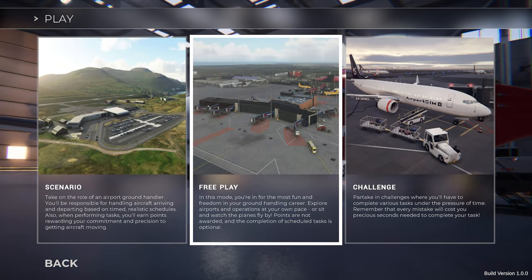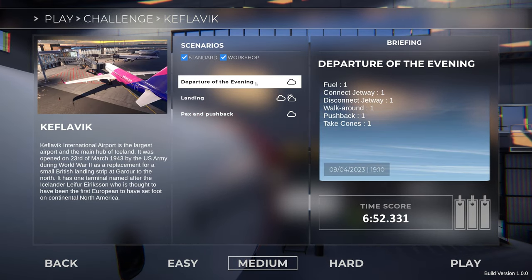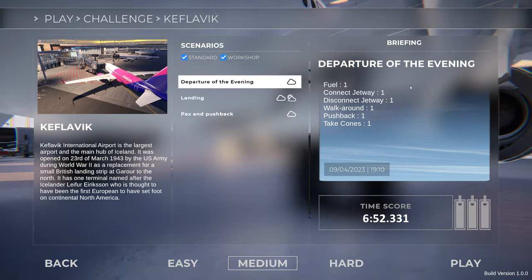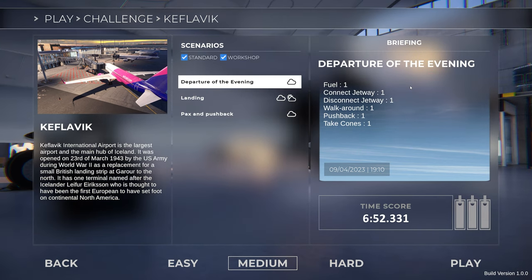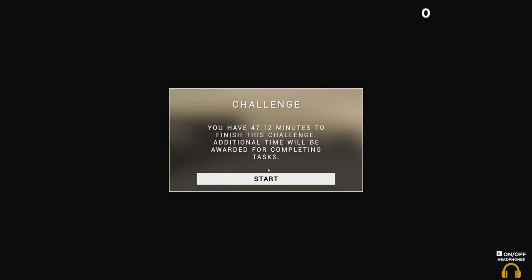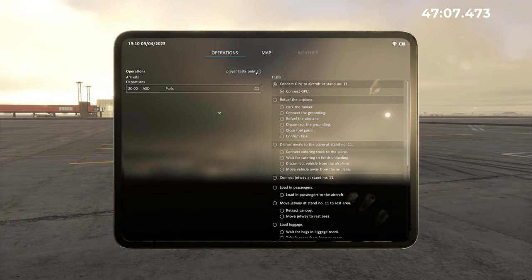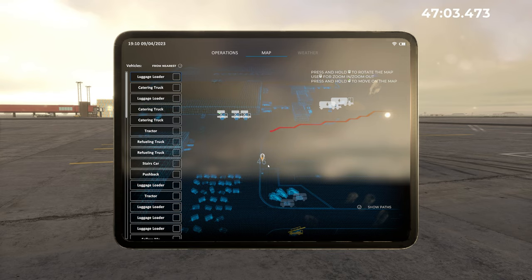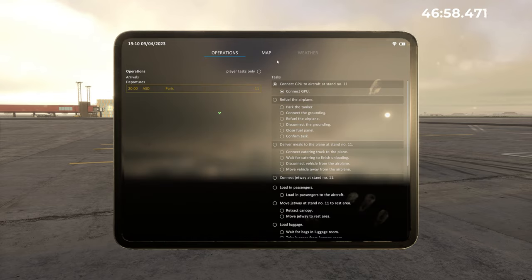Right, so we're going to do a challenge. We'll go to Keflavik and we'll do the departure of the evening. We can see on the right what we're expected to do — a bit of fueling, connect and disconnect the jetway, the walk around, bit of pushback action and then we'll get rid of the cones. We've got 47 minutes to finish this challenge. So where are we? Let's press tab to get to the iPad — we're on stand 46 and we want to go to stand number 11.